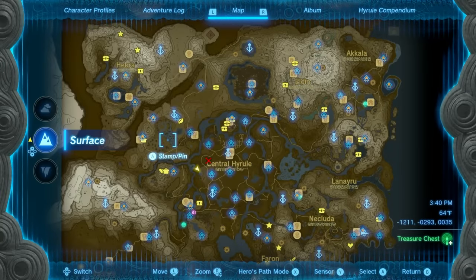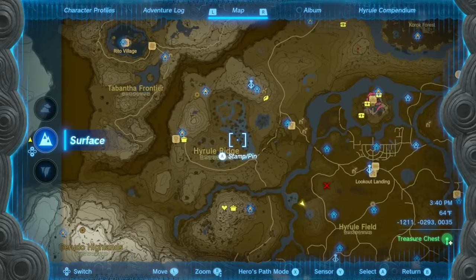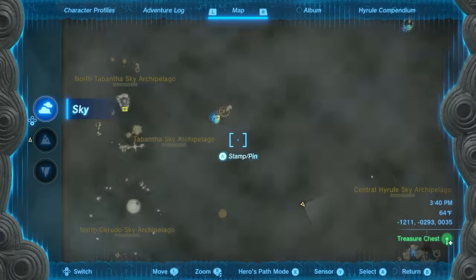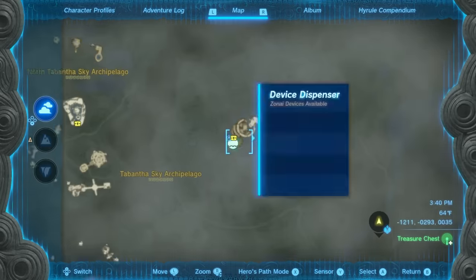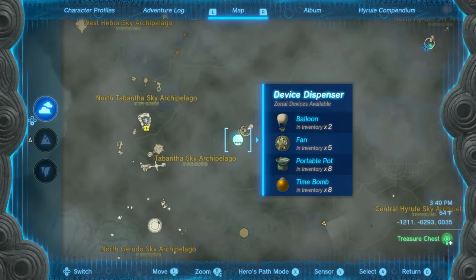If you're looking for a spot to farm time bombs, a good place is right above the area on Courage Island. That's where you want to go to get your time bombs and stock up on them. They are phenomenal.